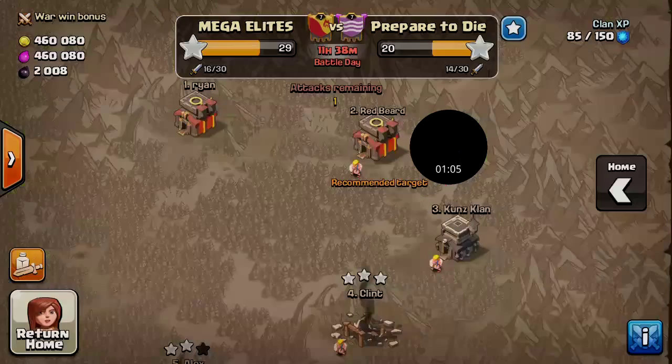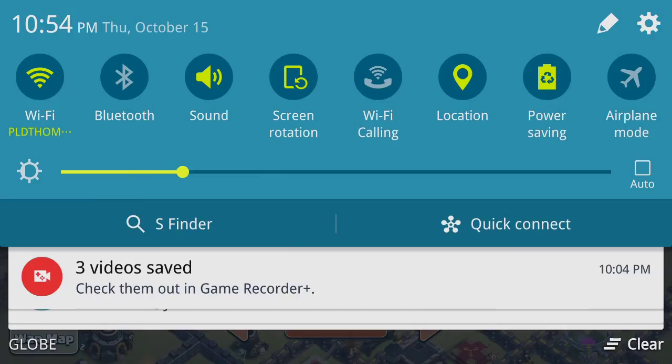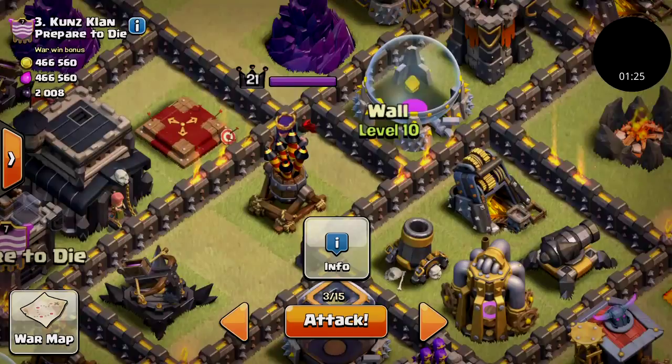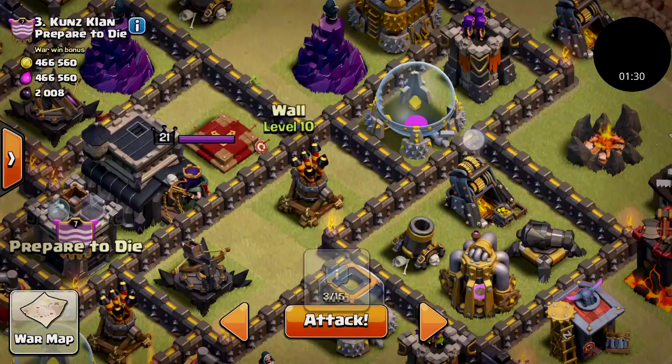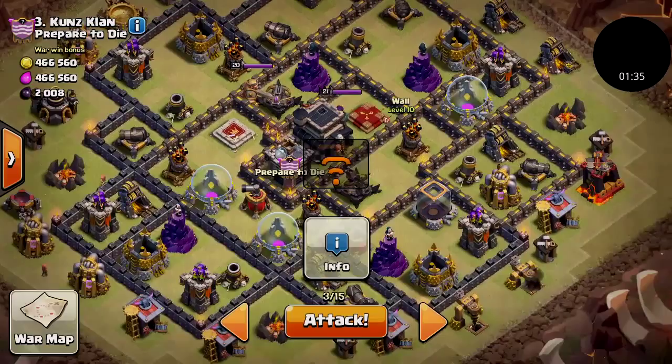Alright, let's go. First I'm just gonna scout it and figure out what I want to do. I'm planning to attack right over here where the level 10 wall is — that's where I'm gonna put my jump spell. Hopefully it'll reach these two points, which is really critical because I want to get to the middle.